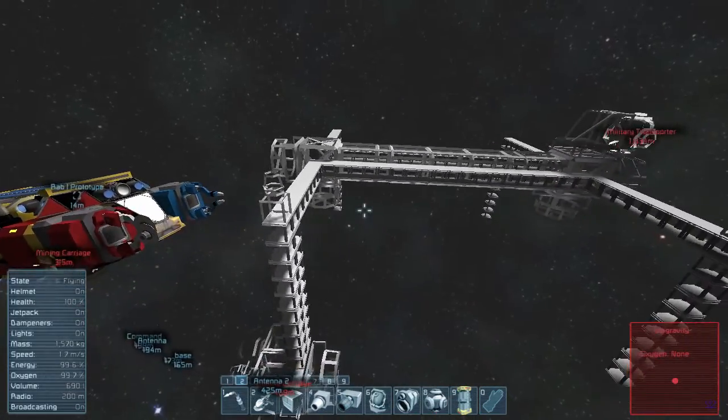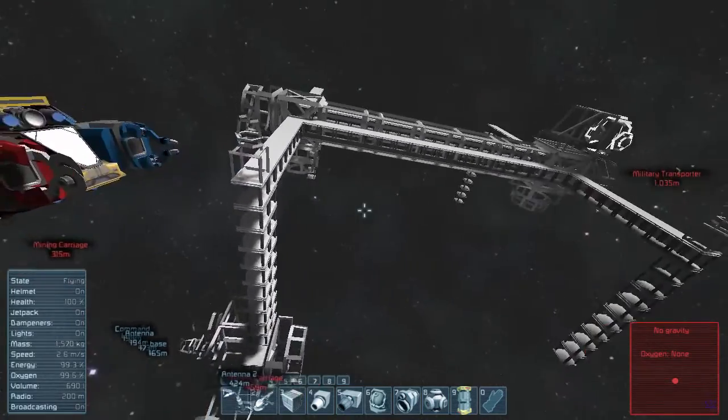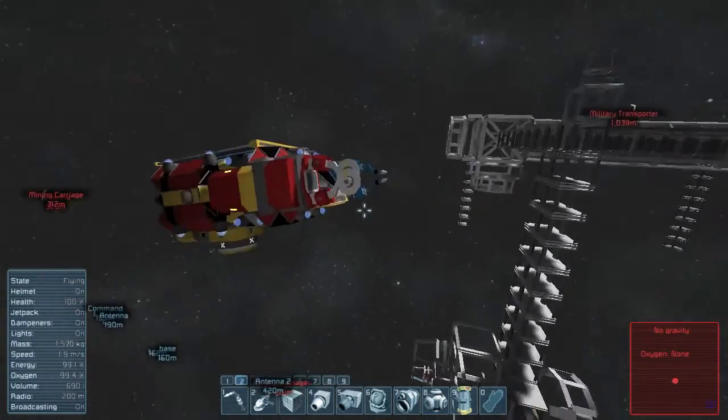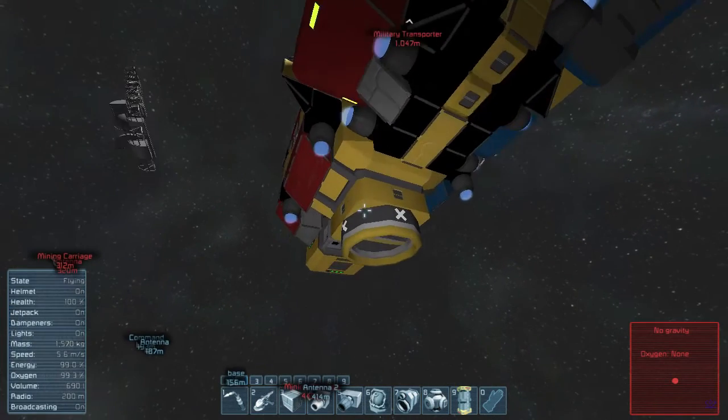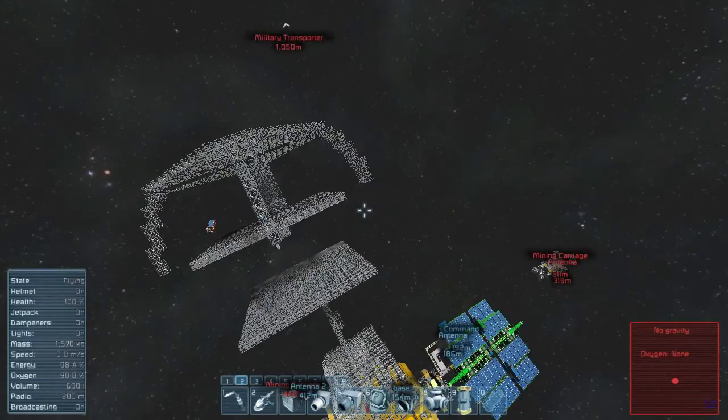Welcome back to more Space Engineers Void Survival. We just completed the transport ship, and we actually want to make what it connects to. I have lots of steel plates, so I should have everything I need.